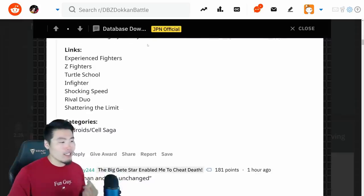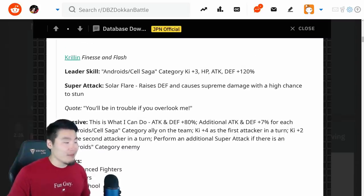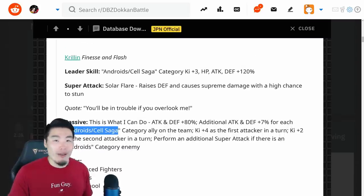His categories are Android/Cell Saga — that's it. But once again, he benefits a lot from being on that team, so that's probably where you want to run him anyways.